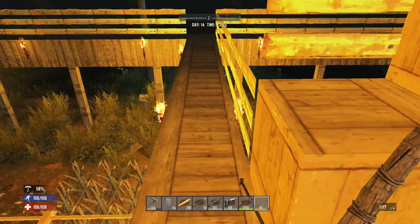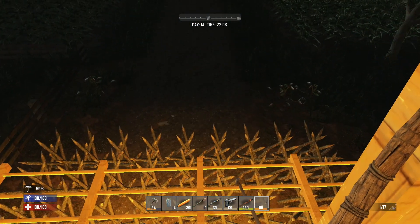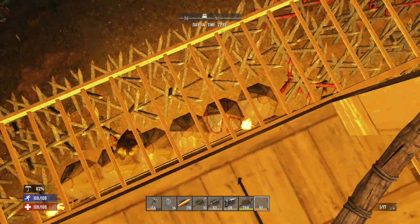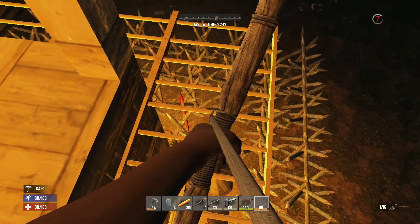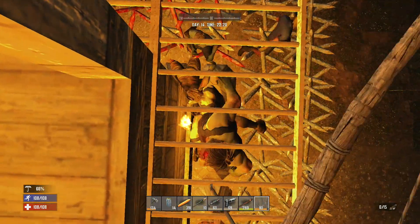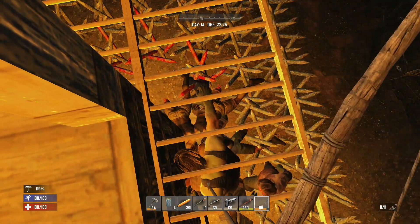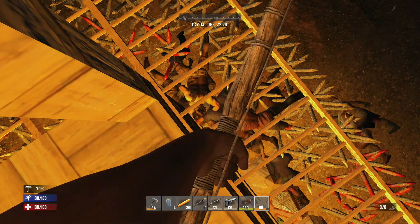You can even add a basket to your minibike for additional storage. A couple of other items you'll need: one is leather — if you have a wrench and find a fully assembled car, take it apart for leather. Or there's a hotel on the east side of the map just below the old west town with a ton of leather couches in the lobby, second floor, and every room. The other item is cable, which you can easily get by taking apart any refrigerator.